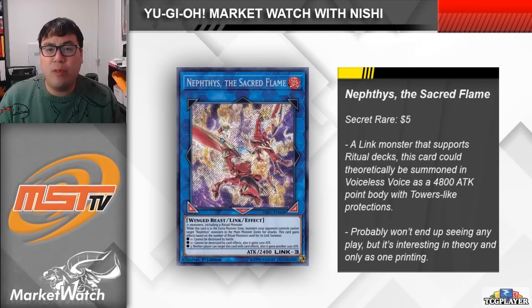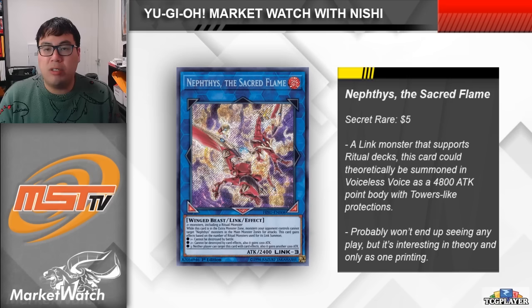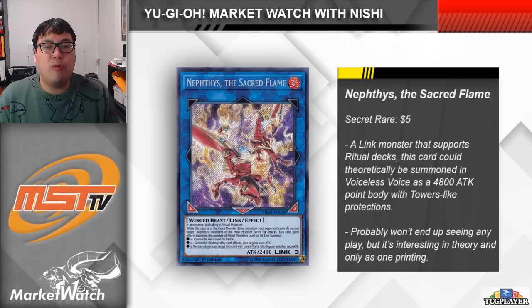So this one's definitely one of the weirder ones on this list — this card is Nephthys, the Sacred Flame. I completely forgot about it, but the Nephthys archetype actually got several support cards back in Hidden Summoners. They became a ritual theme and got a bunch of different niche support cards. They were never even slightly meta-relevant though. Now, Nephthys is supposedly an extra deck option that you can use in the Voiceless Voice strategy. It's a Link 3 that requires two or more monsters to make, where at least one is a ritual monster, but it gains effects depending on how many ritual monsters you use to link summon it, and the effects do stack.